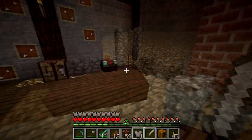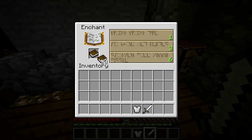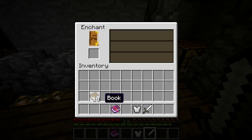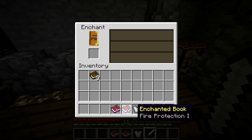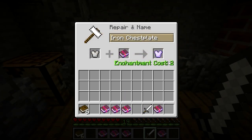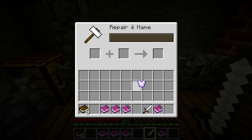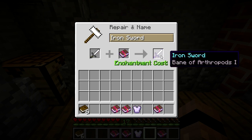Next up, enchanting books. If you place a book in an enchanting table and select an enchantment as normal, you'll get one effect placed on it and an experience cost. You can look at the complete selection in the creative menu, but for survival the usefulness is in the fact that you can choose the enchantment before adding it to the tool, weapon or piece of armour using the anvil, again for an experience exchange. No more unwanted enchantments — be selective. And don't forget, you need to place them in the right slots or you won't get the option to enchant.